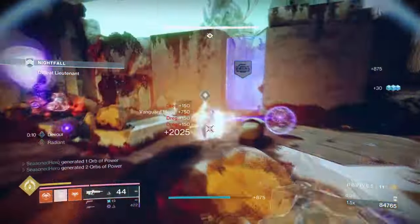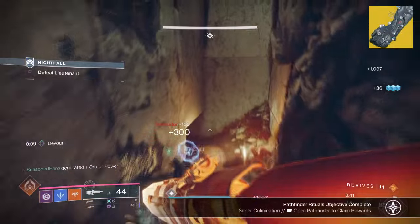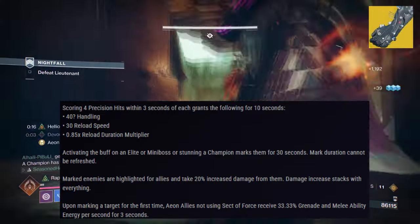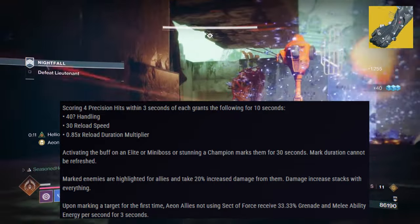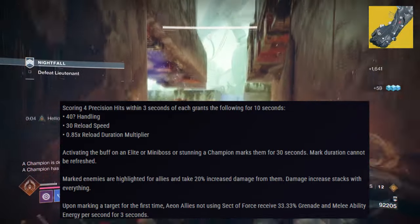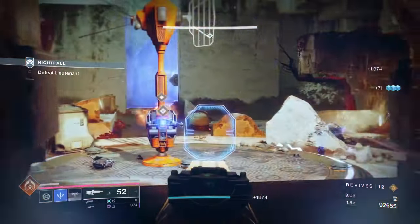For this, we will be using Aeon's Soul and Deterministic Chaos. Starting with our exotic armor, Aeon's Soul, with its exotic effect, Sector of Force, it states: activating the buff on an elite or mini boss or stunning a champion marks them for 30 seconds. Marked duration cannot be refreshed. Marked enemies are highlighted for allies and take 20% increased damage from them. Damage increases stack with everything. I have covered this exotic before in game and I think now is the perfect time to cover them again.